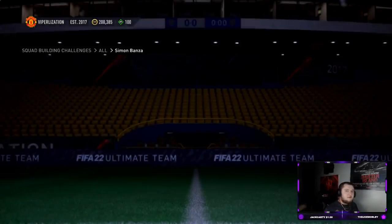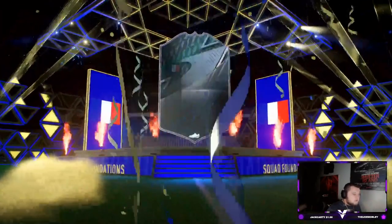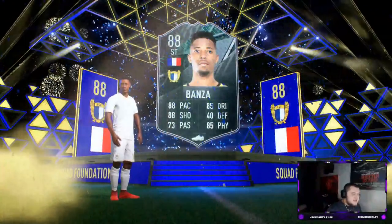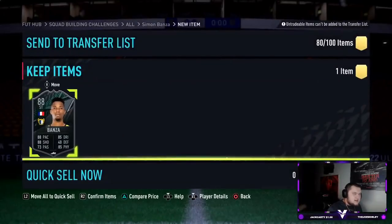What is going on guys, Viper here and welcome to another video on the channel. Today EA decided to release the Liga NOS Foundations. EA have put Simon Banza in the SBCs and he looks to be really really good. This card looks awesome - obviously the Team of the Year walkout thing is here. He looks really good with 88 pace, 85 dribbling, 88 shooting, 73 passing, and 85 physical.